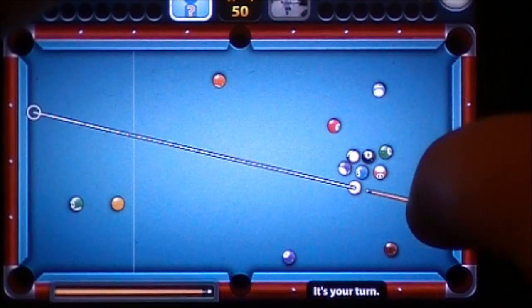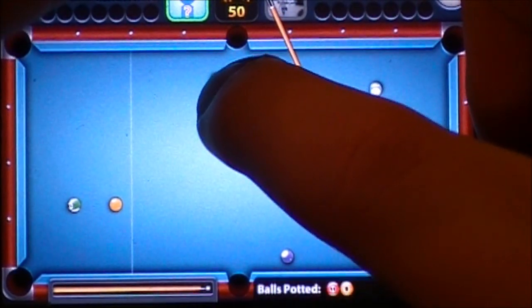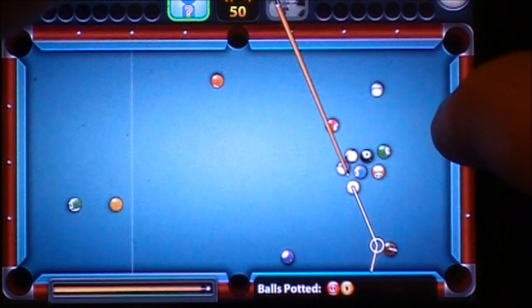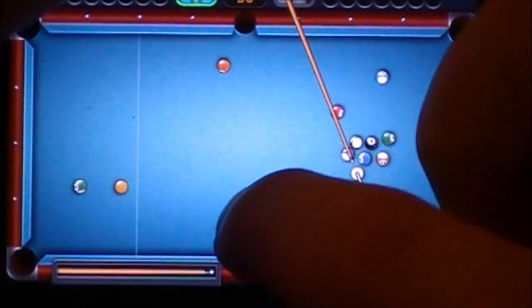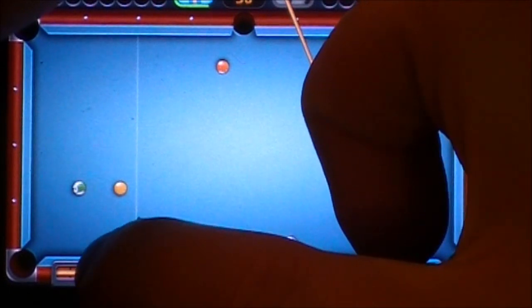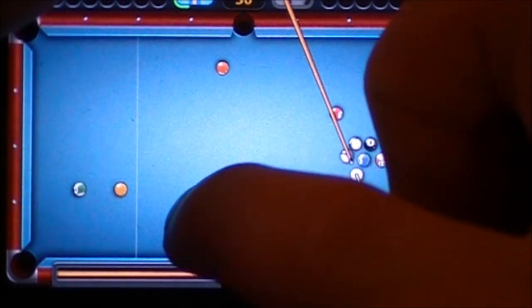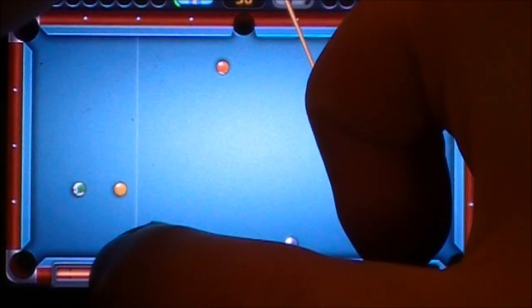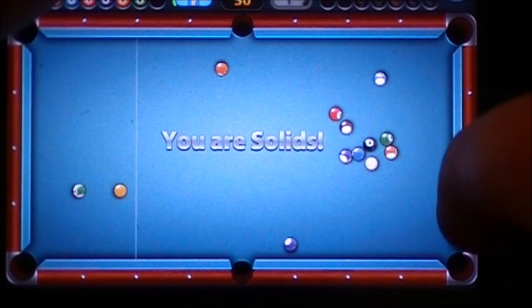So it looks like I'm solids here. I'm going to take a shot at this ball and try to line it up with the pocket. I know that's kind of easy — you can actually line it up with the pockets, which doesn't take much skill. Once you decide where you want to hit, you just pull back to control how much power you hit it with.